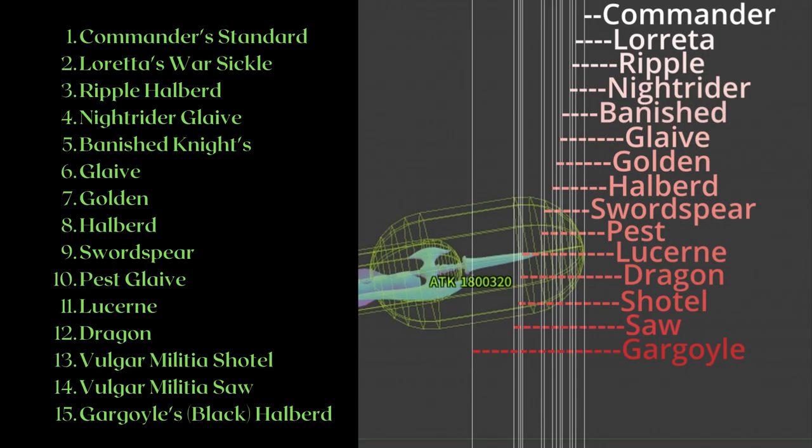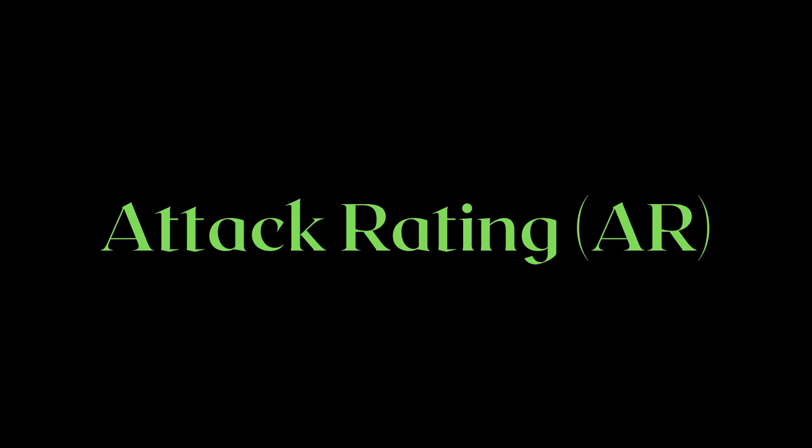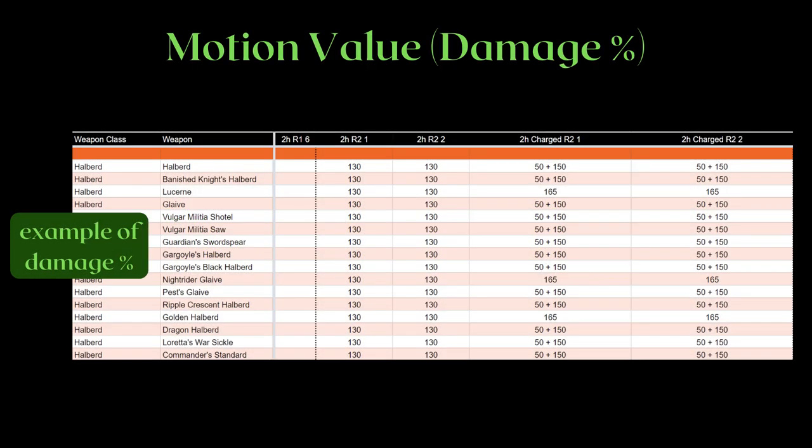Weapons within a single weapon class can have different movesets, so we can't just look at their attack rating, otherwise known as AR, without considering their distinct movesets. Especially because halberds have a selection of useful movesets. Here is an example of their damage percent or motion values. Many motion values for halberds are actually the same, but the moves themselves are different.